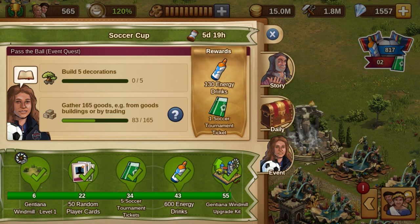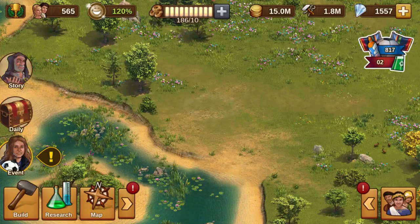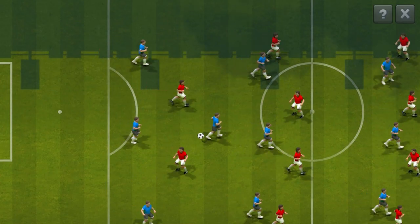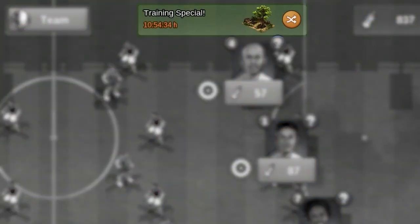You can also get more drinks as a milestone during the questline, as a daily login reward, and in some incidents around your city. With each pass, you will receive a random prize from the chosen player on the training field, and among them there is always a chance to win the current daily special.